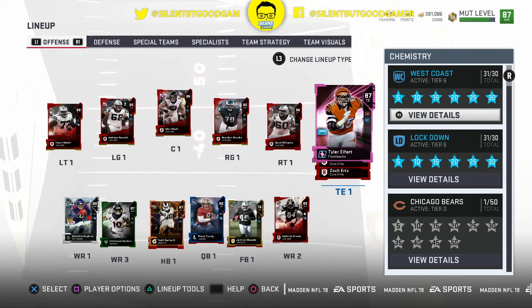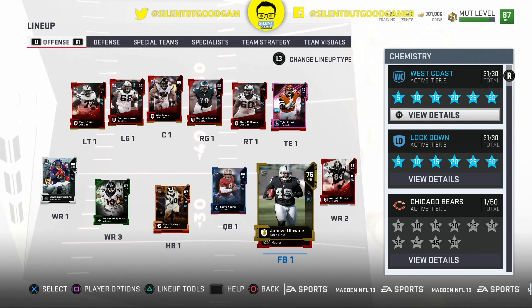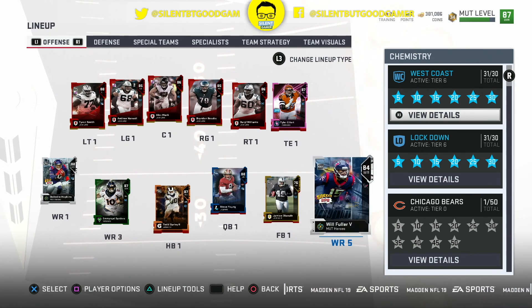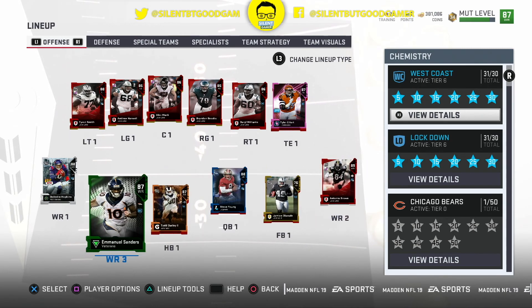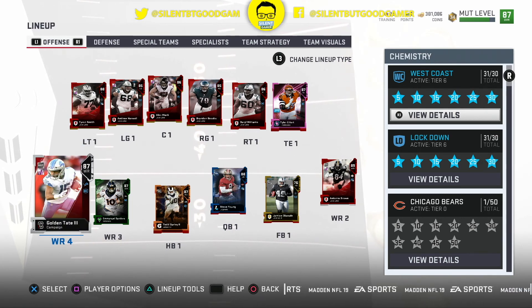For the tight ends we got Tyler Eifer, Jordan Reed, and Zach Ertz. Wide receivers: we have Antonio Brown at the two, Wilfred Levy at the five, Emmanuel Sanders at the three, DeAndre Hopkins at the one, and Golden Tate at the three.